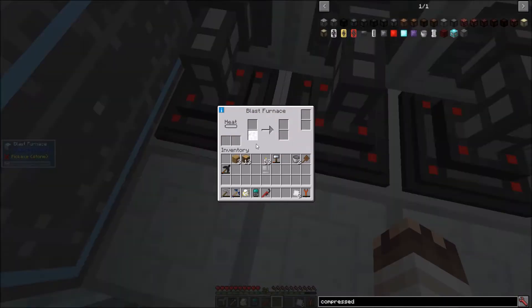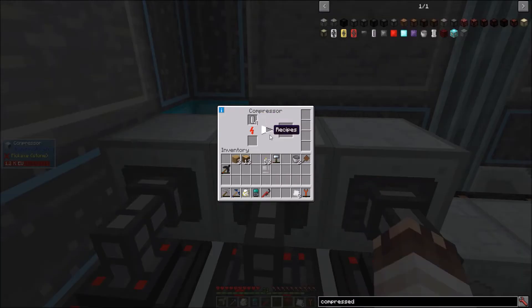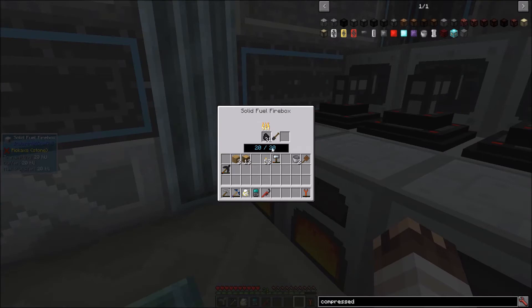Compressors fill cells full of air, which gets transferred into the blast furnace. The cells empty out and get pulled back into the compressor. Now all I need to do is fill them with iron and fill the fireboxes with coal.